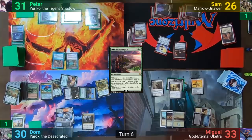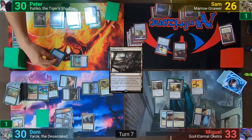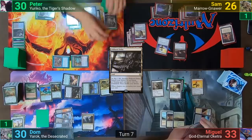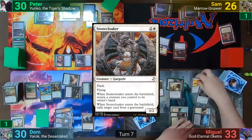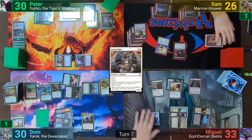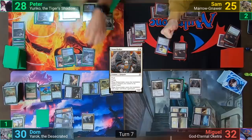Peter draws his cards, plays a Polluted Delta, cracks it to fetch a Swamp while losing one, and moves to combat — swinging Sig at Sam and the Seer at Miguel. With no blocks declared, Peter Ninjutsus out Yuriko for Sig and Walker of the Secret Ways for the Seer. Before damage, Miguel flashes in a Stone Cloaker, bouncing the White Mane Lion and exiling Demonic Tutor from Sam's graveyard. Sam takes one, Miguel takes one, and Peter reveals his top two cards from the Yuriko triggers — unfortunately two lands — but does get to look at Miguel's hand.